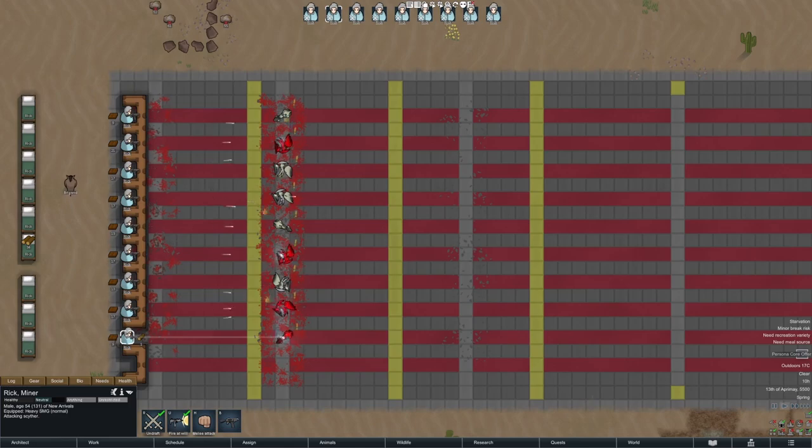We measure the time to kill for each of these targets, average them all together, and plot them on some graphs. That way, you don't have to worry about all of the fancy stats — all of your cooldowns, number of shots per burst, damages, penetrations — and boil that all down into simple, easier to understand stats.